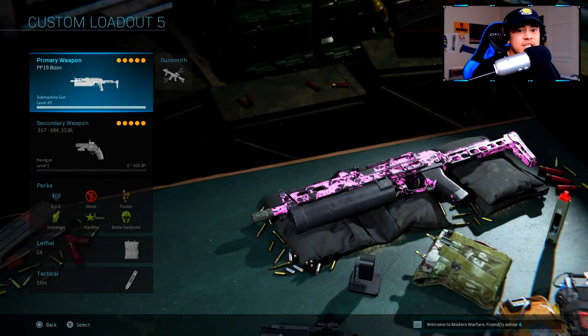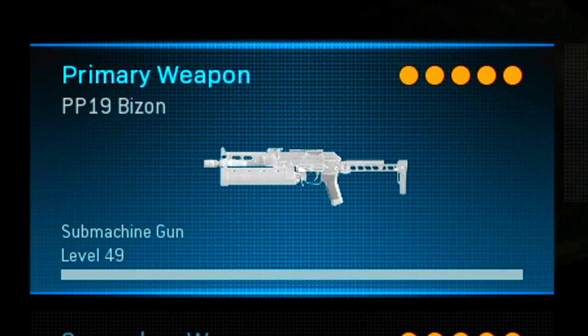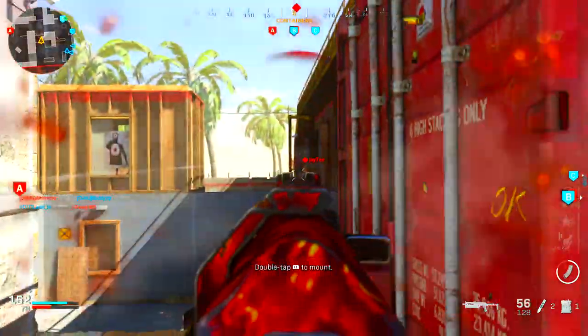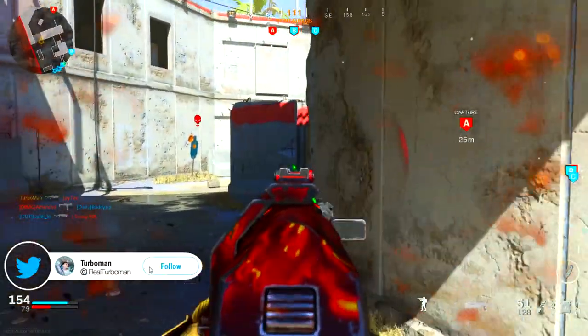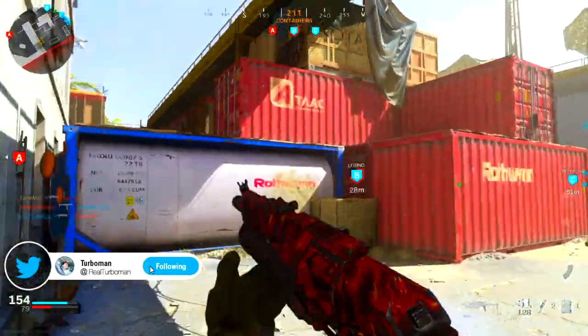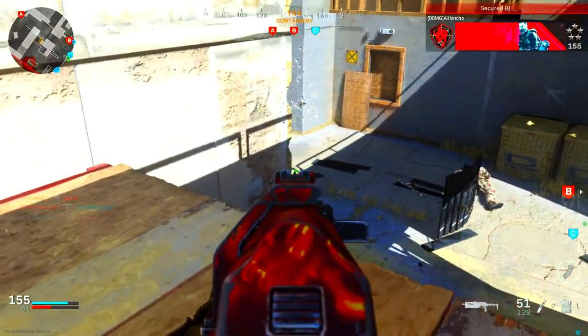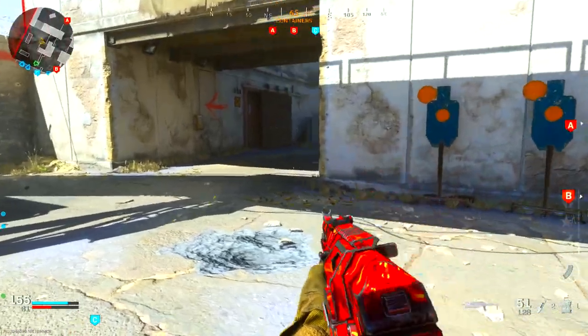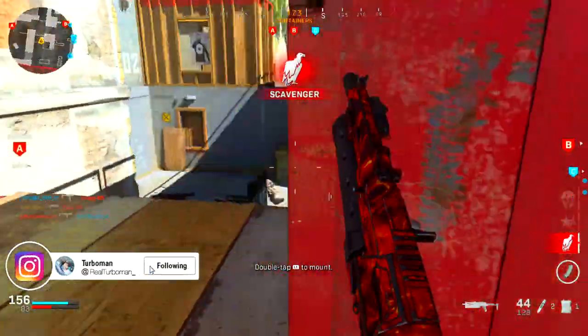Today I have a PP19 Bison class set up for you guys. It's level 49 — I had to level it up all the way and test out all the attachments, just so I can assess which ones are actually worth putting on this weapon. Right off the bat, I really like that the Bison has the highest damage out of all the SMGs, and it has a really large magazine by default.